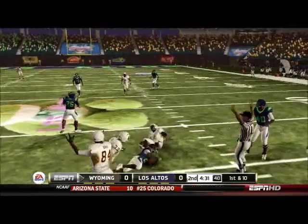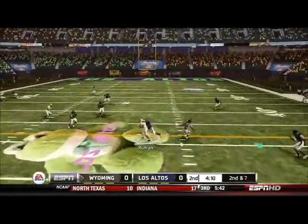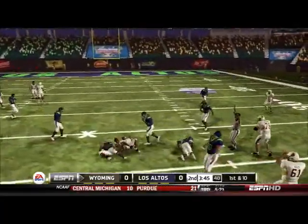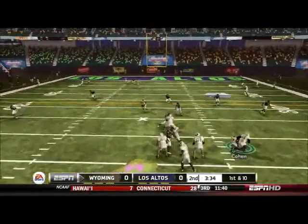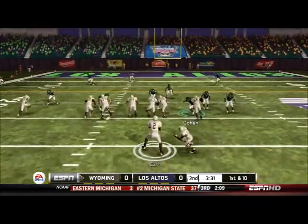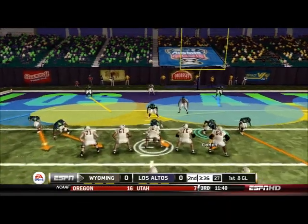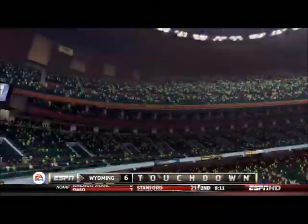Carr scrambles and gets the first down. Wyoming is really working their way down the field — completions across the middle, Carr hits Mugdovely, then Wick for another first down. They fake the handoff and Carr takes it himself, makes a few moves and gets inside the five — a tremendous run by the Wyoming quarterback. First and goal, they give it to Wick. He shakes off a defender who should have had him in the backfield, shakes off two more guys, and takes it in. Wyoming is up 7-0.